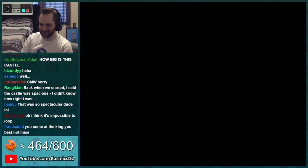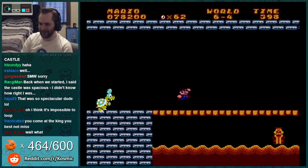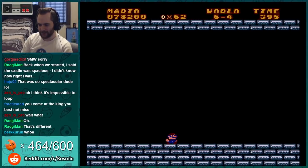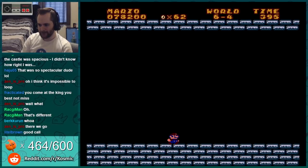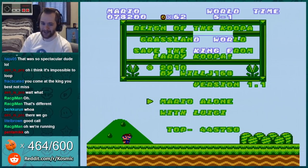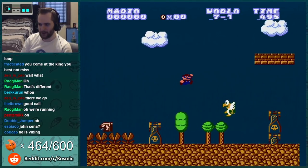There's no opportunity to die like that in normal SMB1. Okay, now we broke the bridge. Very cool. Okay, that was the end of 6-4. Let's find out what world 7 is — it's just 7-1 normal.